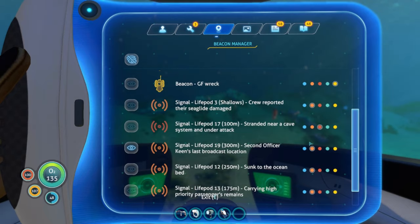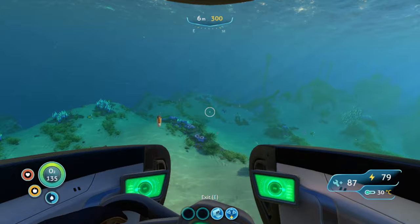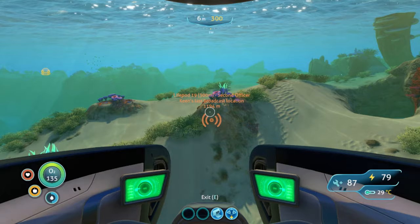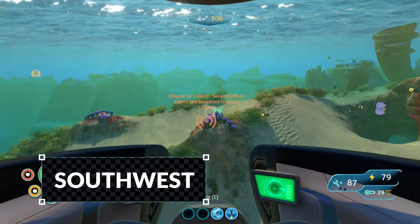From here, there are a couple things I want you to do. If you have the signal for Life Pod 19, I want you to activate it and put it on a color that is going to stand out for you. We're going to turn directly southwest — you can see it right here, we're going right there. If you do not have the beacon for Life Pod 19, that is not a problem. You want to put your compass directly southwest.